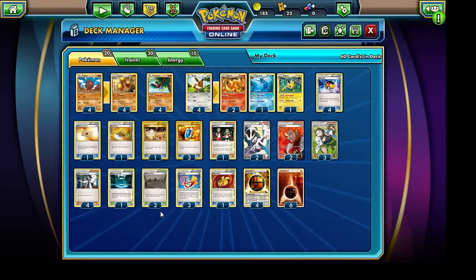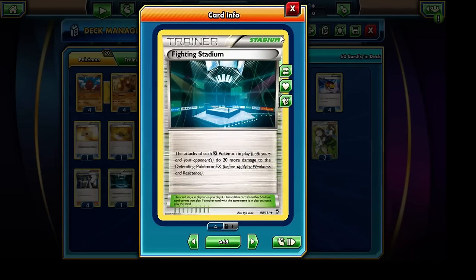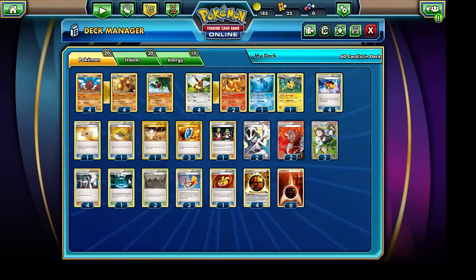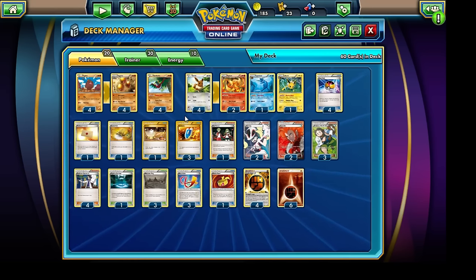In certain situations where we may want to go for that one final big one-hit knockout, I have decided to run a single copy of the Fighting Stadium and a single copy of the Muscle Band, so there is a little bit of variability. Focus Sash is absolutely the way to go — it's really easy for opponents to knock out these 90 HP Pokemon. I wish we had Mr. Mime so we wouldn't have to replace a fantastic Stadium card with a relatively mediocre one, unless we get some sort of Mr. Mime reprint or another Pokemon that provides bench protection.